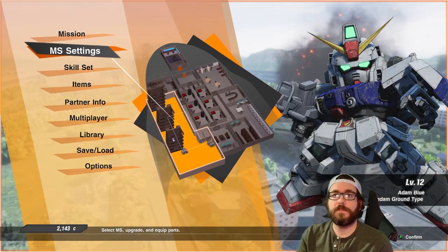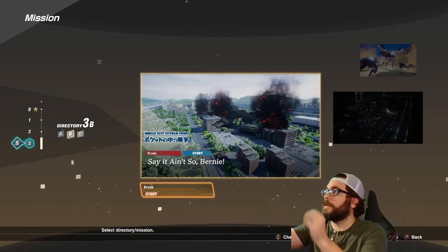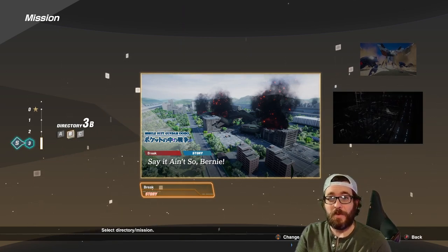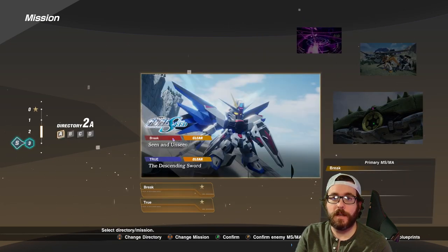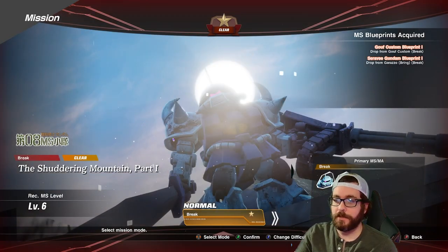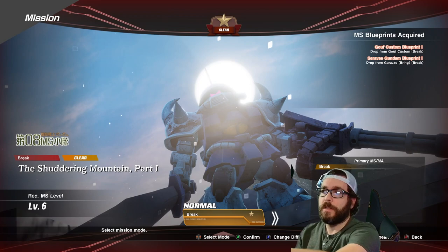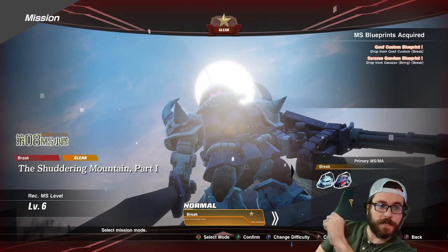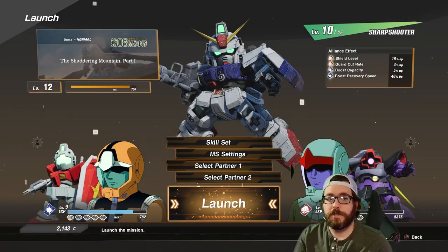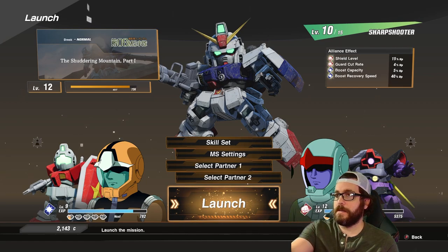Let's jump into a mission — maybe one I've already played through. This is a 0080 story mission. I actually played this earlier and lost, because if you're not careful you can die easily. It even tells you the recommended MS level is six. I've already beaten it — it shows the blueprints acquired at the top, and also the enemies that are on the map depending on the storyline. I'm level 12, my Ground Gundam is level 10.